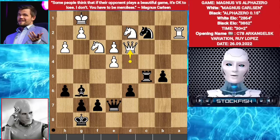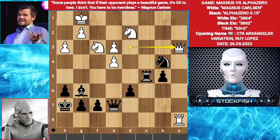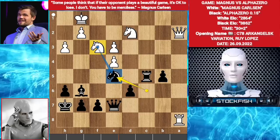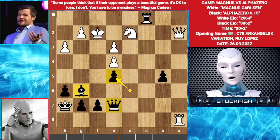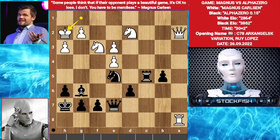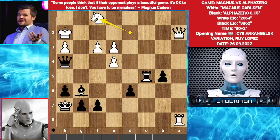Back to the position. Magnus played queen d3. Knight b4. Rook a8 check. King h7. Queen a3. Knight c6. Queen a2. Knight e5 — you can't take the knight. Let me show the variation: knight takes e5, rook c1 check, king f2, d takes e5, queen h4 check, bishop h5, queen takes h3 check — black is totally winning. So in this position, Magnus played king h2. Knight takes f3 check. g takes f3. Queen h4. Knight f1. Bishop takes e4 — AlphaZero sacrificed his bishop.